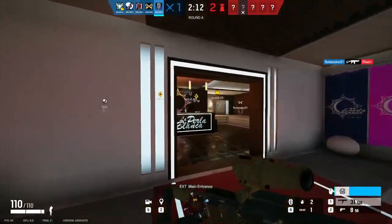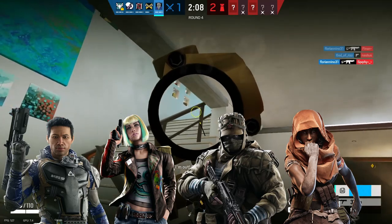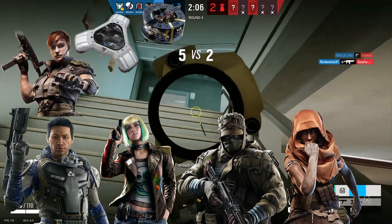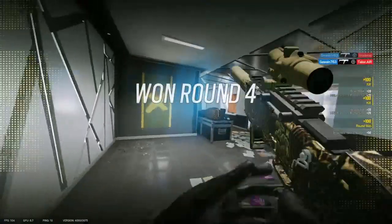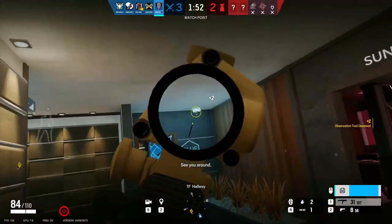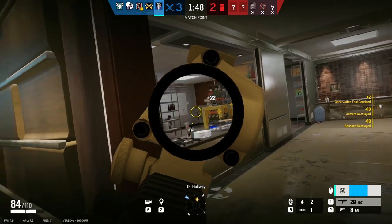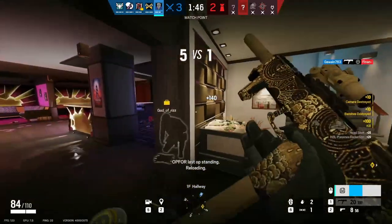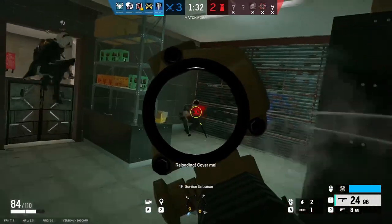Nook has a few counters: Lesion, Ella, Capcan, Malusi, Thorn, Proximity Alarms, and Barbed Wire. Lesion, Ella, Capcan, Malusi, Thorn, Proximity Alarms and Barbed Wire are all the same to Nook, as they will reveal her position to the enemy, ruining her stealthy push. The only thing you can do for most of these is drone them out and avoid them as best as possible, otherwise just be ready to get swung by an enemy.